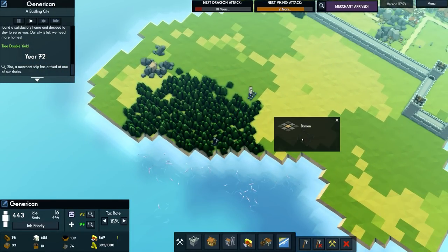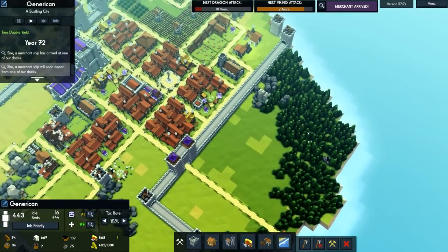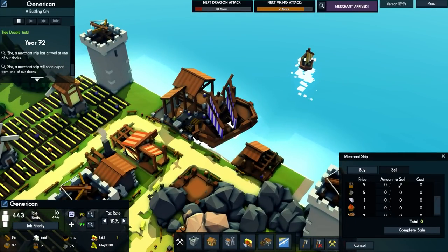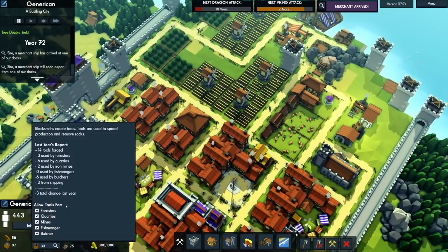I don't know if there's any more. The merchant has arrived — let's have a little chat. Nothing special to get, which is a shame. But they are wanting to buy some things, so we'll sell. I don't particularly want to sell those tools. Let's complete the sale.